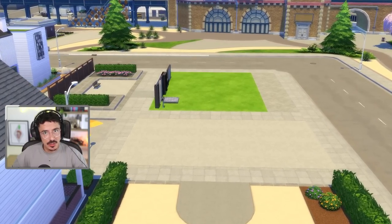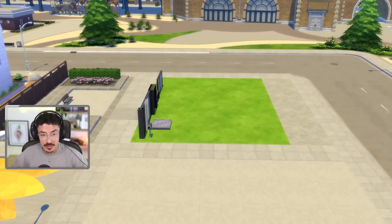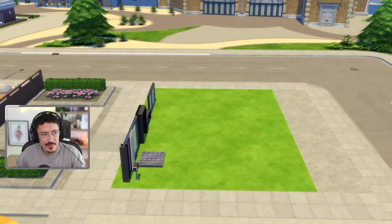We've been building some starter homes on the channel recently, and today we're doing that again. This time we're in the world of Evergreen Harbour, which came with the expansion pack Eco Lifestyle. I've decided on making this house for three Sims, so we have a budget of 24,000 simoleons. This is the lot we're building on — a 20 by 15 lot in the kind of neighbourhood area that gets developed over time.